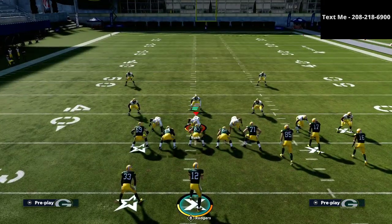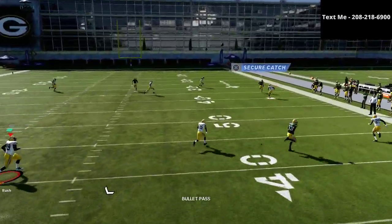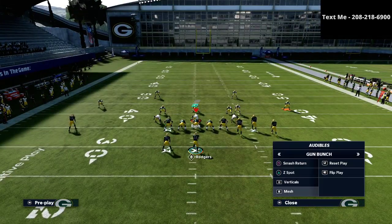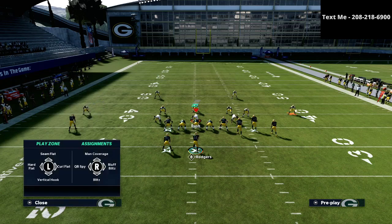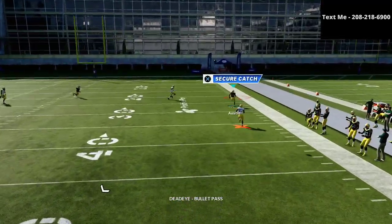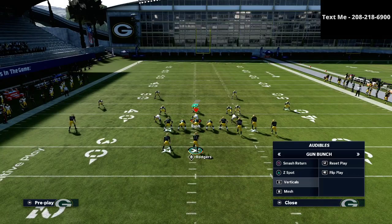Another thing you can do, especially from the Gun Bunch in the Jets playbook, is audible to the Plate Mesh. The corner route to the mesh on that circle receiver does a really good job at beating the Cover 2 — it's wide open over that cloud flat. There are a lot of things you can do from this formation; a lot of it has to do with knowing the right time to call the right corner route against the right defense. When you combine Z-Spot and Mesh with verticals and other sets from this arsenal, you're going to be dominating people in the corners, on the sidelines, and in the middle of the field.